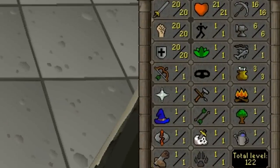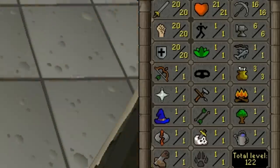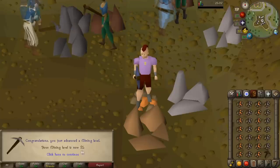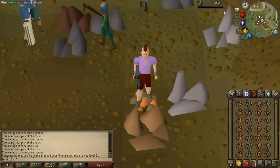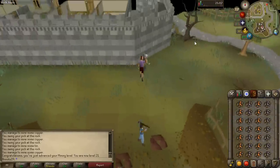My stats so far aren't impressive: 21 hit points, 20 attack, strength, and defense, 122 total level, 16 mining, 6 smithing, and 3 cooking. But I've got a decent amount of GP for a low-level free to play account. At 21 mining I can now drop this crappy bronze pickaxe and use the mithril pickaxe I have equipped, which is going to make the process of getting level 41 mining way faster.